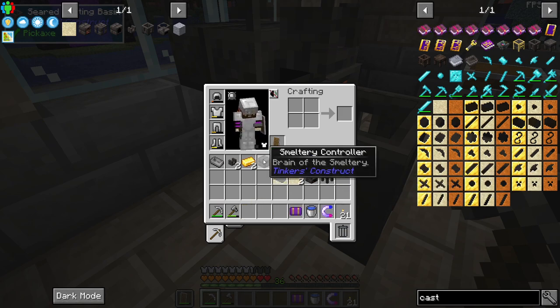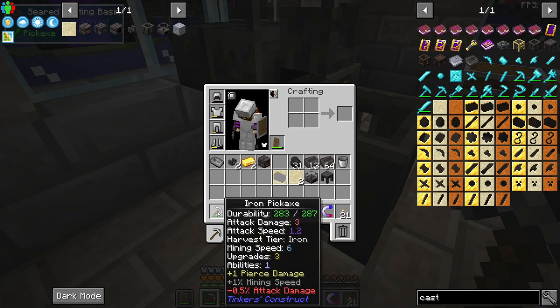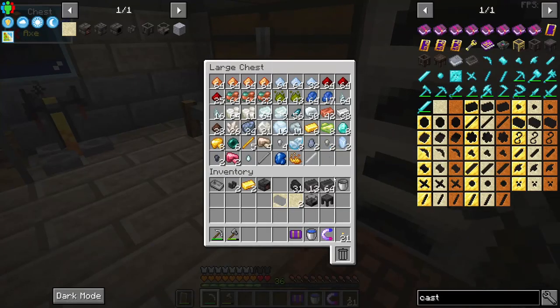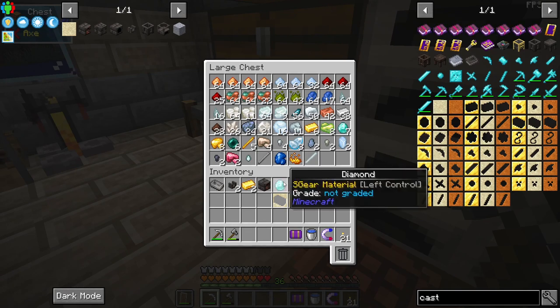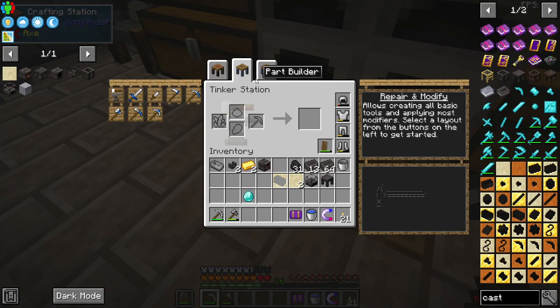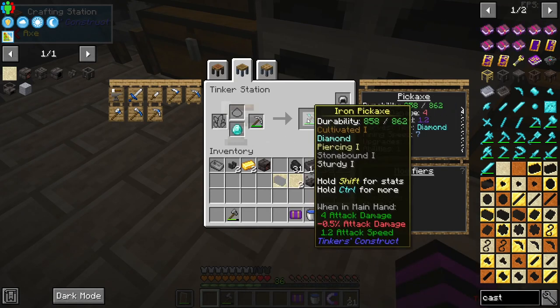Since we're already here and we have upgraded our pickaxe to iron, now we can mine diamonds. One of the most important upgrades I would say is grabbing a diamond. We can go over to the tinker station and upgrade this with a diamond tip on it.